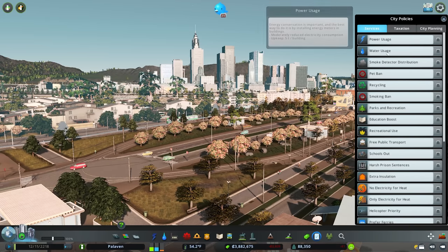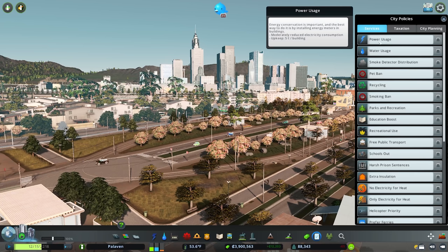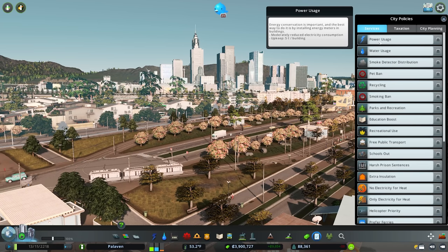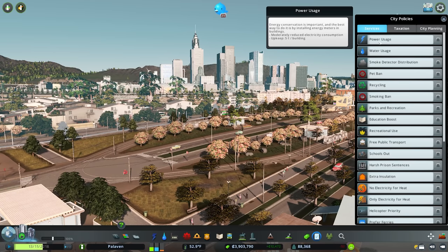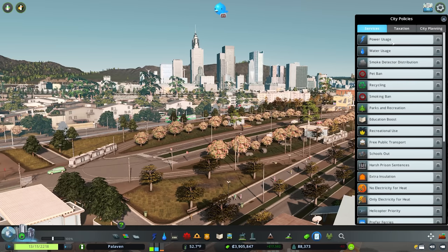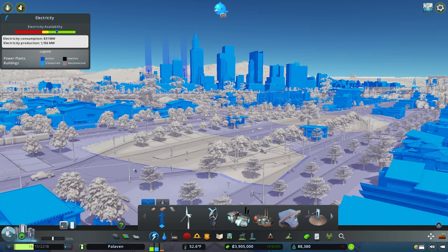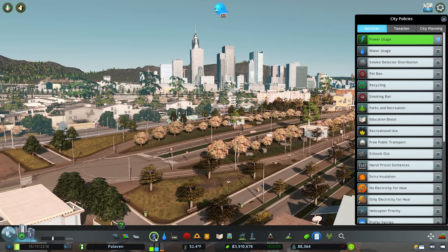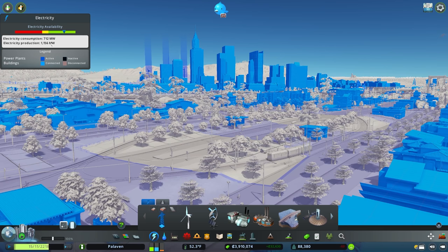First of all we have power usage and water usage. We can band these two together, and each of them has a tooltip so if you hover over them it tells you what it does, however some aren't always quite as clear as to what effect they have on the city. Power usage will moderately reduce the electricity consumption at a cost of five dollars per building in the city.